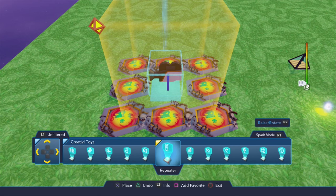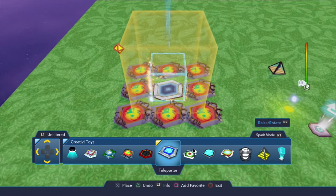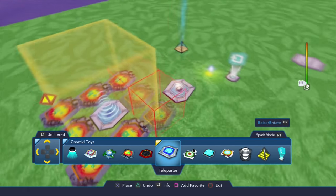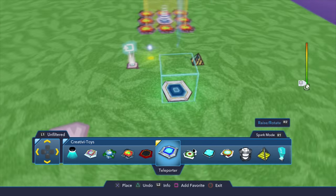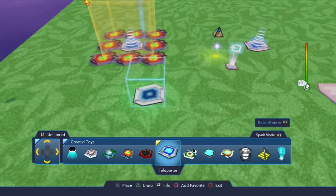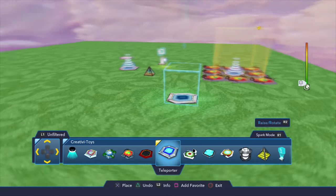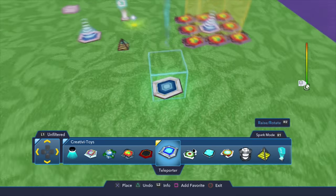Another thing I would suggest is finding a teleporter. I would create one right in the middle and one right here. That should pretty much automatically connect them when you place two. If you do more than that in your toy box, you're going to have to make a logic connection for it yourself.